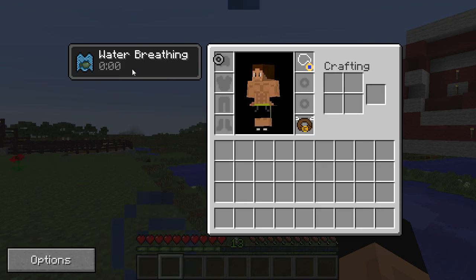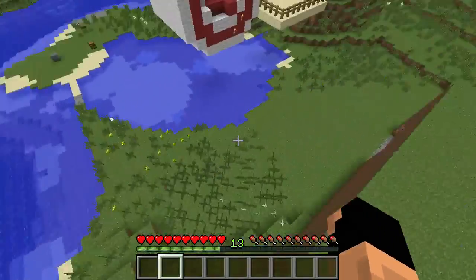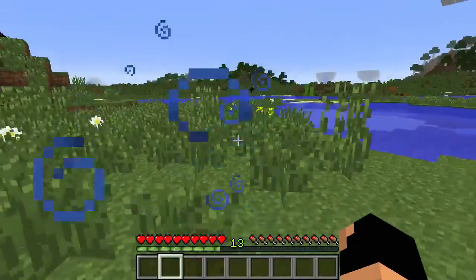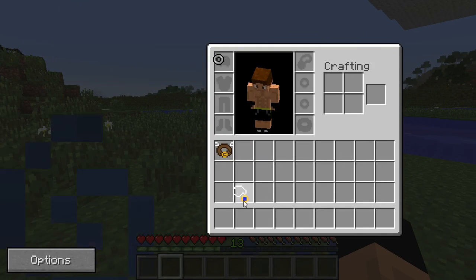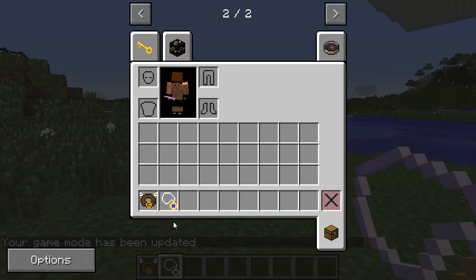The amulet of the ocean has given us water breathing, as you can see when we open up the Baubles menu. Still in survival mode, I can double-tap space and we're flying, and I can let go of space and we fall to the ground without taking damage. Like I said, it is expensive, so it shouldn't be too overpowered.